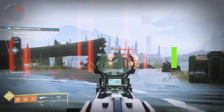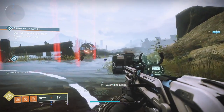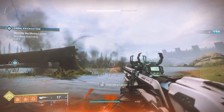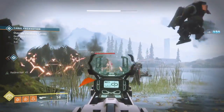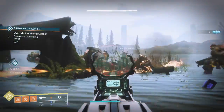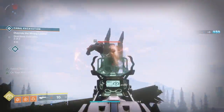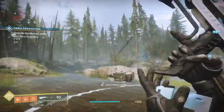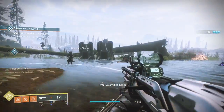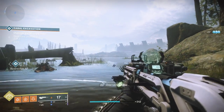You can match the burn of your weapon to the burn of the shields around enemies. Many enemies have an arc, void, or solar shield. If you use a matching weapon — say solar against a solar-shielded enemy — once you take that first shield bar down, the enemy will explode, causing considerable damage and letting you take it down quickly. This is useful because those are usually the higher-tier mid-range enemies in an activity.